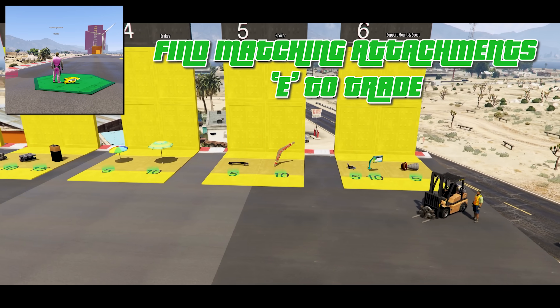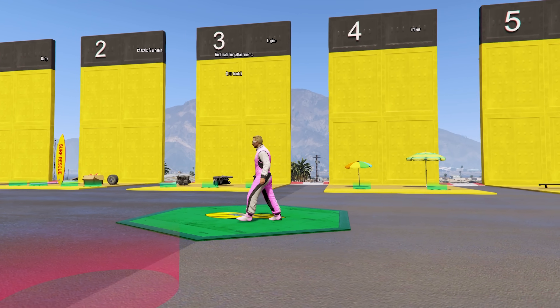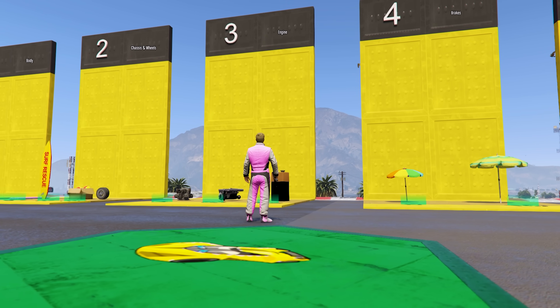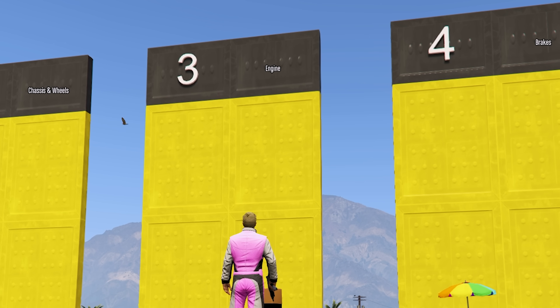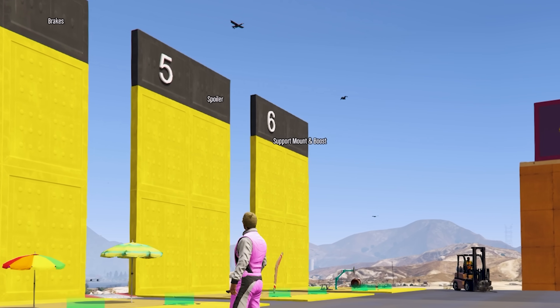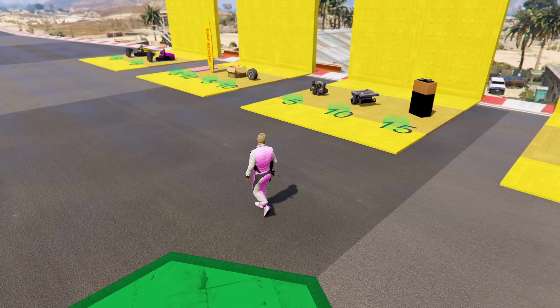Here we are. Say hello to 'find matching attachments.' So here are all the different parts I can use to build these cars. We've got bodies, chassis, wheels, engine, brakes, spoiler of course, and then support, mount, and boost. I know what a boost is, I just don't know what the support mount is.